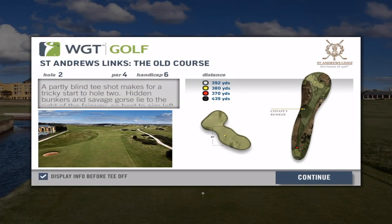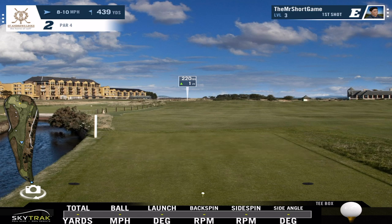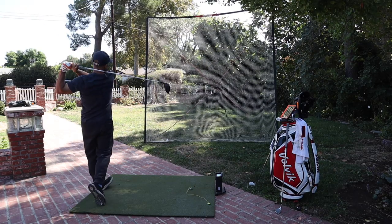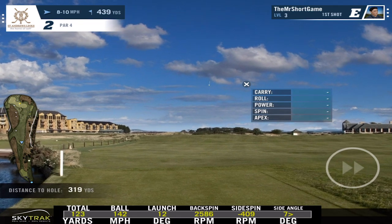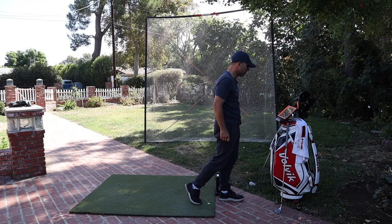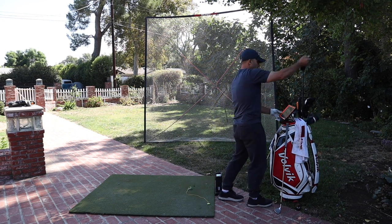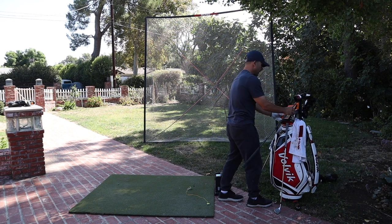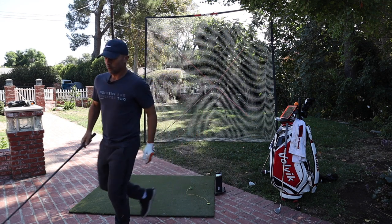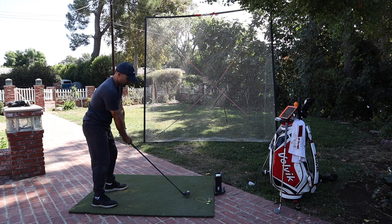Second hole — 439-yard par four. Here we go, just trying to get a nice drive. Felt good. I'm in the rough. So I missed a couple drives a little to the right. Fescue. 208 yards. Let's deal with a little crosswind — I don't know what to hit. I'm going to hit my hybrid because I'm in the fescue, and we'll see what happens. Play a little high cut shot out of the fescue.